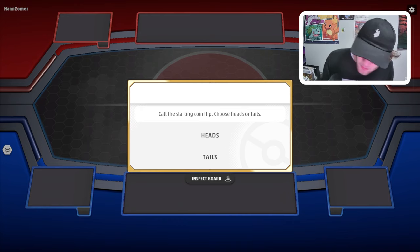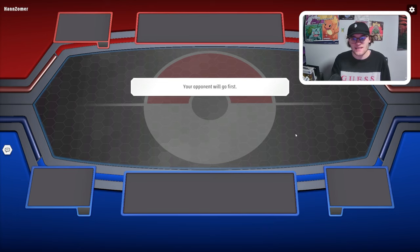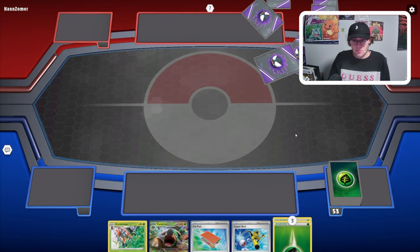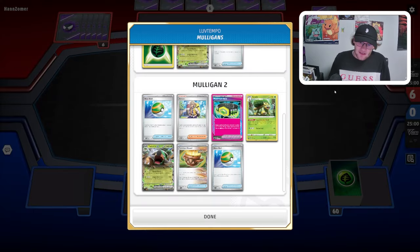It looks like we do get a choice of coin flip — we are going to choose Tails. I guess we just chose Heads by accident; I meant to click Tails but kind of slipped. Hey, we picked Heads and won! We are going to choose to go second. Like I talked about, we want to go second with this deck to go Arven. Let's see what our opening hand looks like. This hand would suck. I'm kind of glad we didn't go into this. They are going to — looks like they're playing Gengar potentially. They might just have Gastly sleeves, and sometimes that's kind of what happens on this app — I see Gastly sleeves and there's a Gastly deck in the format, so I just assume.